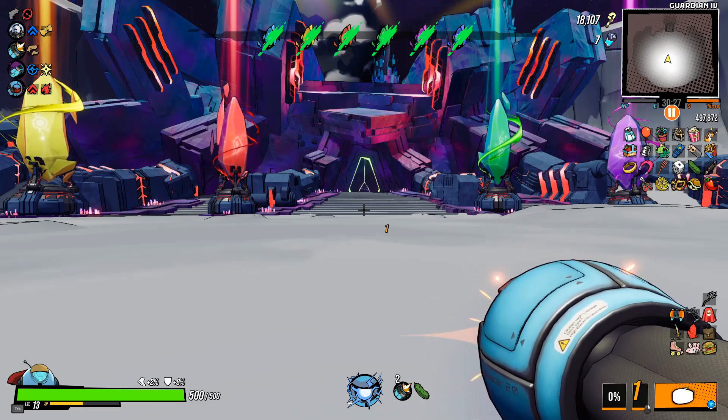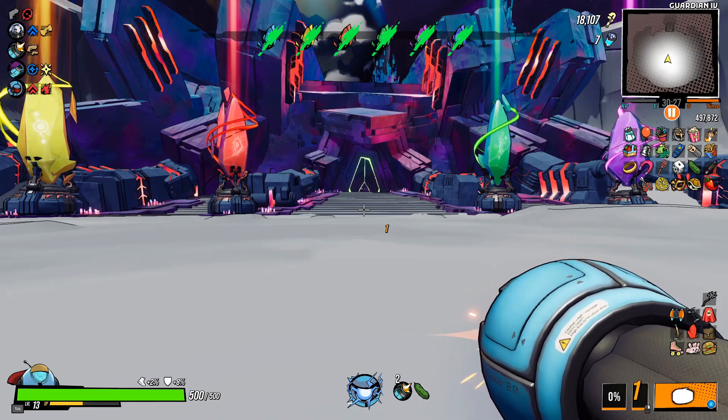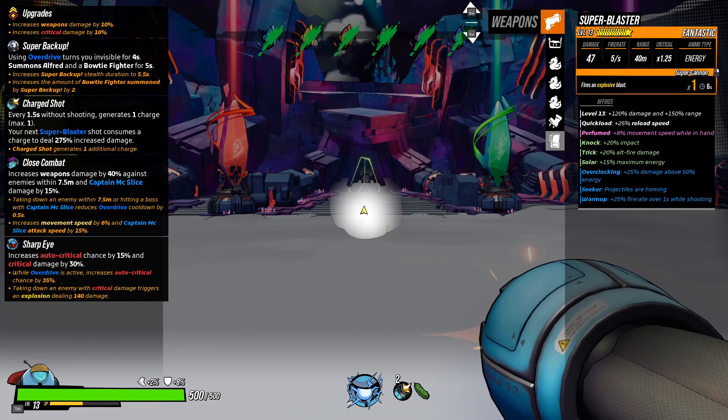It will mostly revolve around melee. I think the remote and french fries are pretty important for it. Then you need Super Backup so that you turn invisible, and what this does is the same as the Ranger perk — you can turn invisible for four seconds and still attack while invisible. The Super Backup upgrade increases it to 4.5 seconds, which is probably useful, though the other upgrade you don't have to have for the build to work.